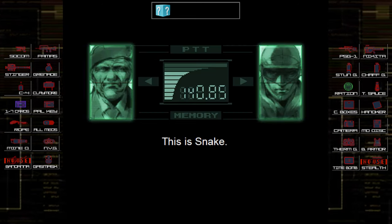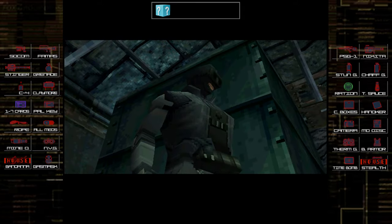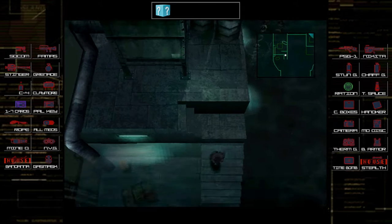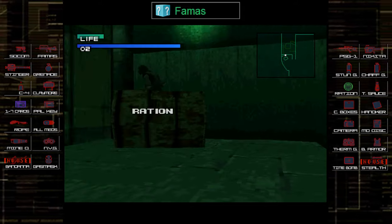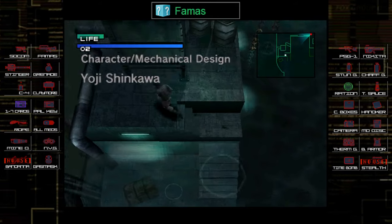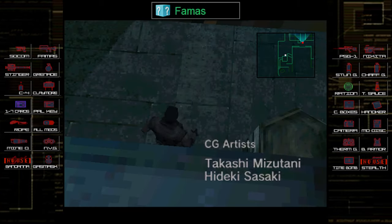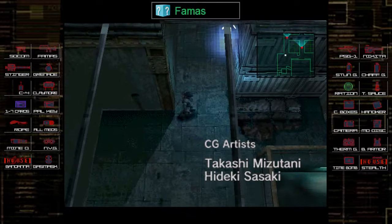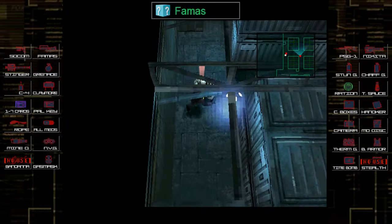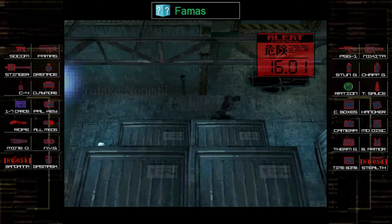Welcome to this special version of Metal Gear Solid 1 item randomizer. This is going to be more of a casual tutorial playthrough of the game, all bosses, and you're going to see everything unedited — from all the game overs to how this all works. It's going to be a very casual playthrough so I think you're going to enjoy this quite a bit.